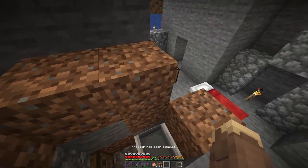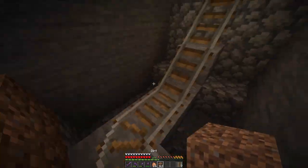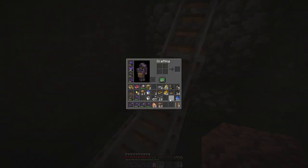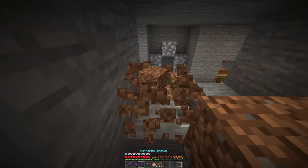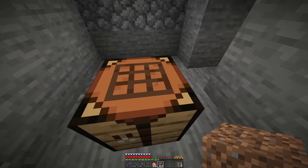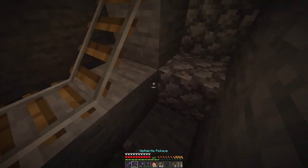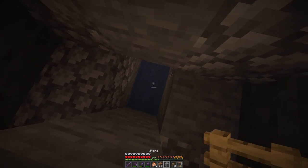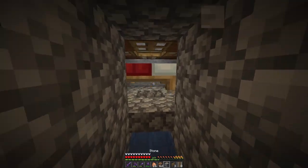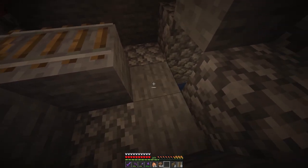So once this villager here — oh, he should not be there. Oh, I forgot to put the fence post back. It probably landed down there somewhere and I didn't pick it up. So all we got to do is make a little fence post. Let's go ahead and get rid of these for now so I can get in here and put it there.